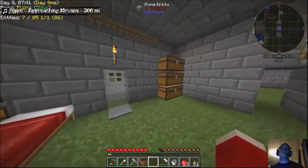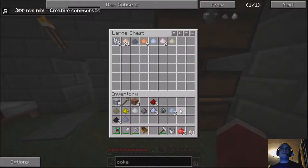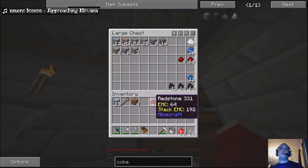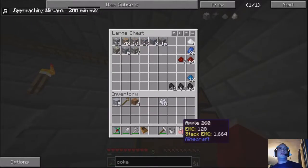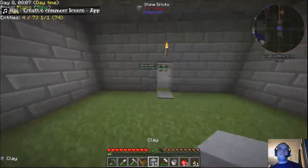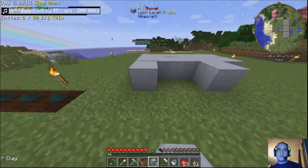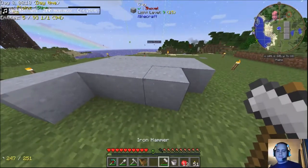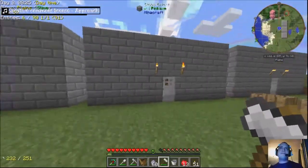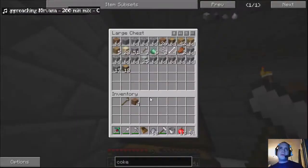I'm going to keep all this type of stuff together. Maybe not putting my redstone in there - keep my redstone with the rest of my stuff that I've looted so far. Clay! 60 clay. Let's make some crafting stations.